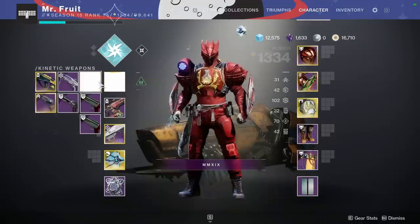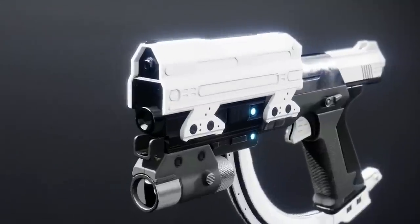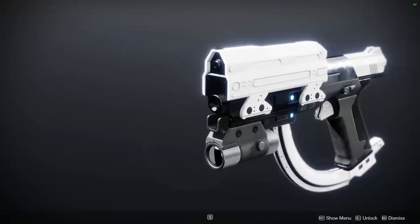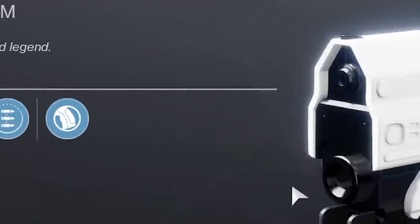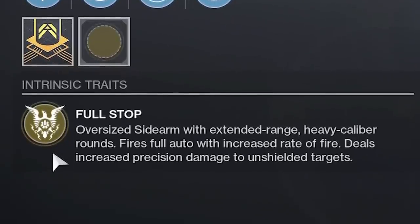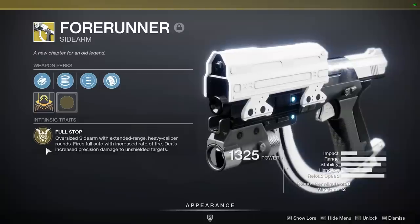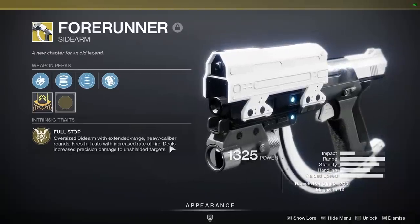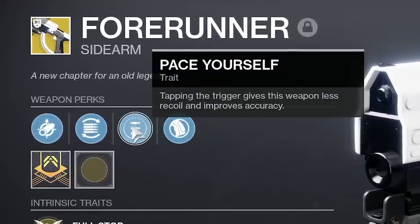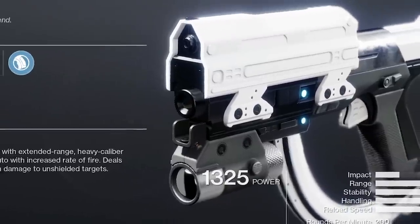Today's a special day because I have the Forerunner. For those who don't know, they added a whole bunch of easter eggs from Bungie's previous games for the 30th anniversary. This is the classic Halo CE magnum — it was a beast then and I'm hoping it's a beast now. It's a sidearm that takes energy ammo. Intrinsic trait Full Stop: oversized sidearm with extended range, heavy caliber rounds, fires full auto with increased rate of fire, deals increased precision damage to unshielded targets — just like in Halo, once you break their shield you go for the headshot. It also has Pace Yourself: tapping the trigger gives less recoil and improves accuracy.